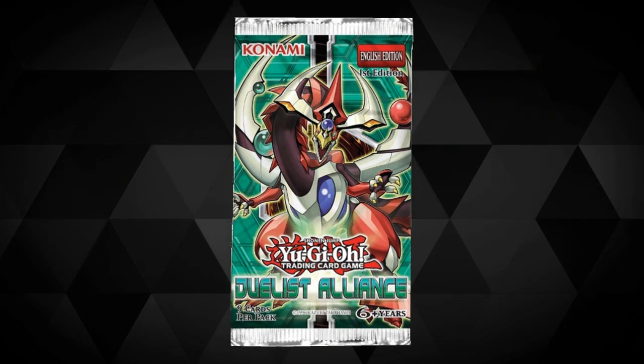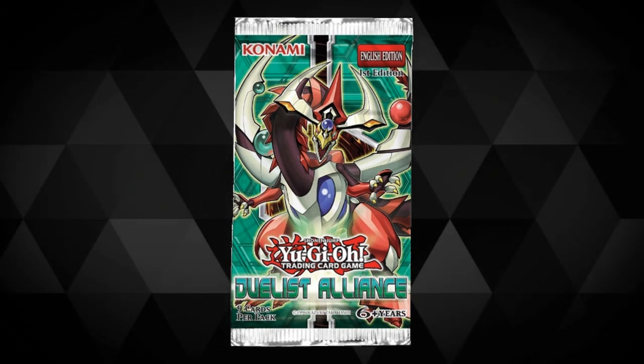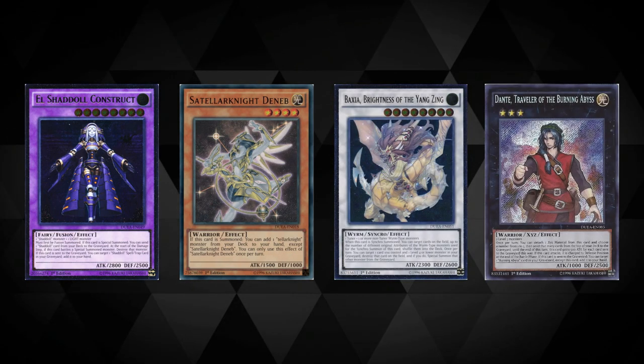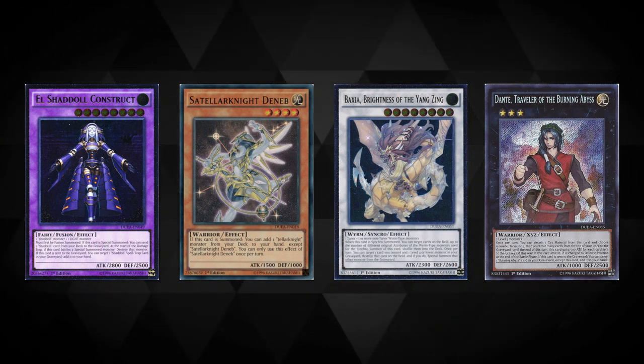When you talk about Duelist Alliance, you'll see countless players' faces light up, with some of the formats following this being regarded extremely highly amongst competitive players. DUEA saw the introduction of a number of top-notch decks into the TCG, but the obvious ones worth mentioning have to go to the likes of Shaddoll, Tellarknights, Yosenju, and the TCG exclusive Burning Abyss. All of these still have some sort of pocket of cult following in the game, even still today.